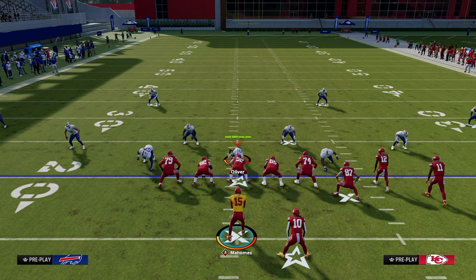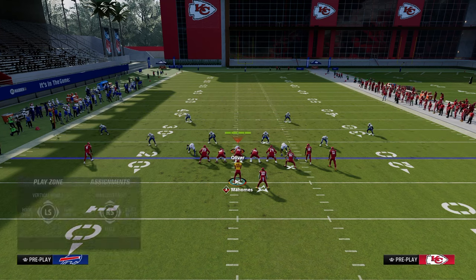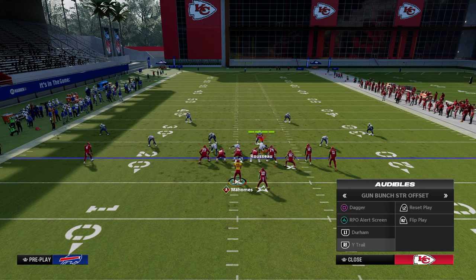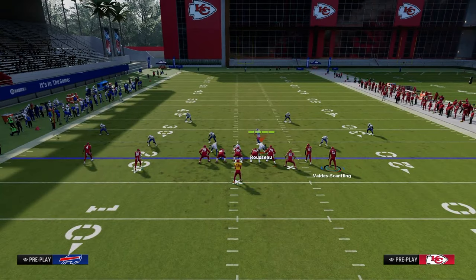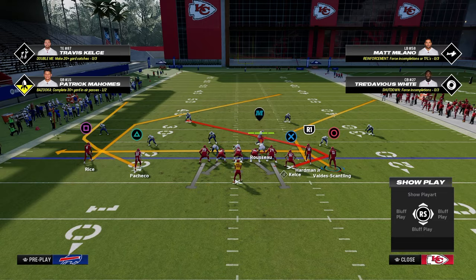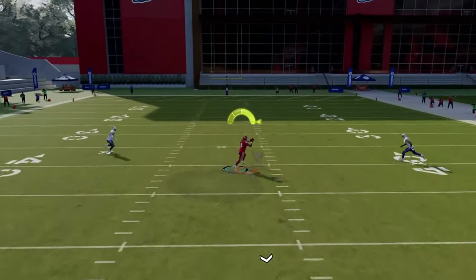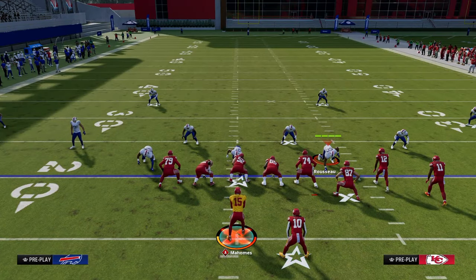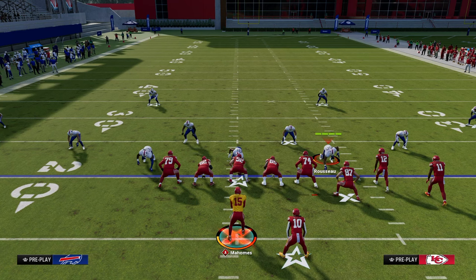Another underrated angle against double Mabel coverage is attacking the cover two aspect of it directly. Going to the play Wide Trail: wheel the running back, put the outside receiver on a corner. If you get that cover two Mabel look, the post will split it right up the middle for a big play. We went from attacking deep sideline, intermediate sideline, short sideline on one side — to middle of the field deep, then middle intermediate, then middle late.